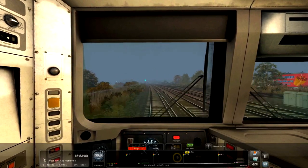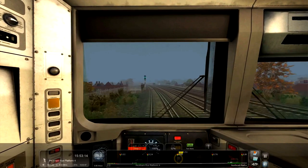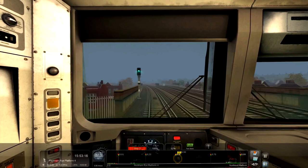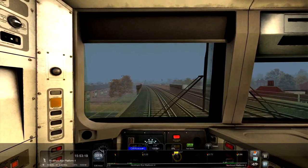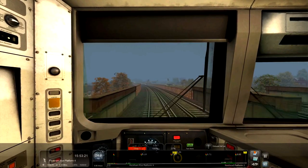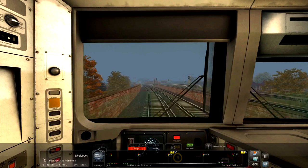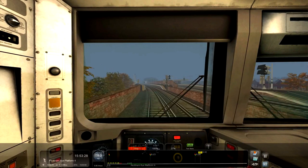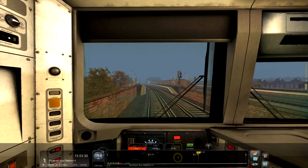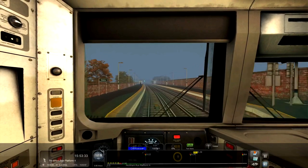We'll start slowing down now, getting back into the swing of things. Coming into stations is tricky — I tend to fly into the station a bit hot and then you're applying the brake too hard. I try not to do that, and vice versa I tend to come into them a bit slow sometimes.